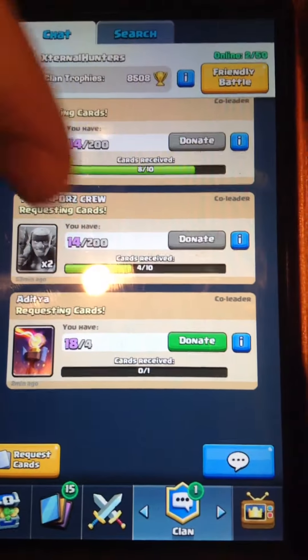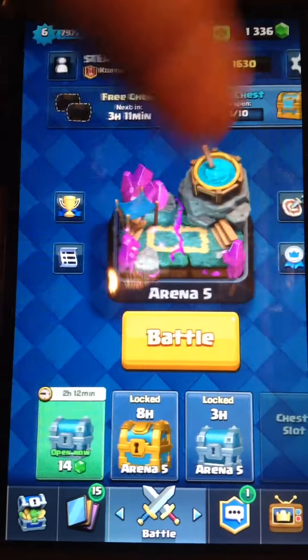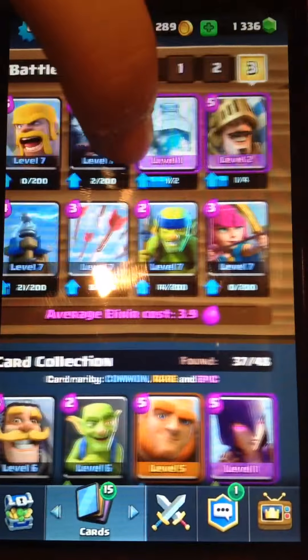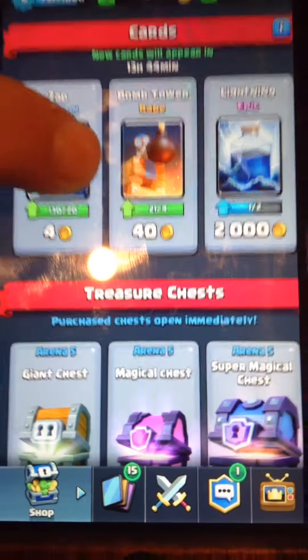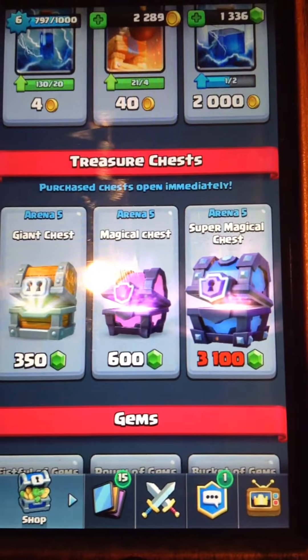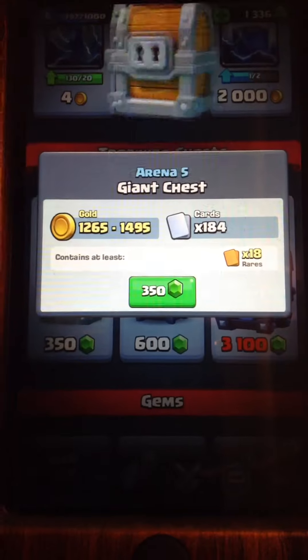Right now we're going to be doing some chest openings. As you can see I have 1336 gems. We're going to be opening two giant chests and a magical chest, so first let's get into opening up a giant chest.